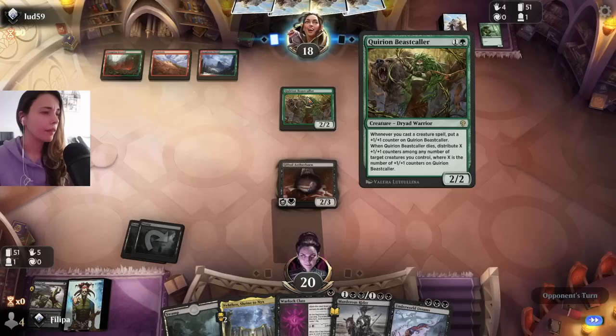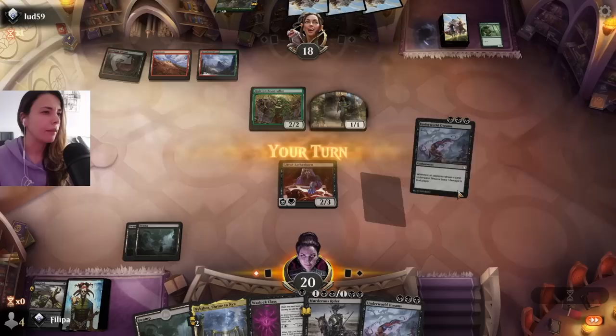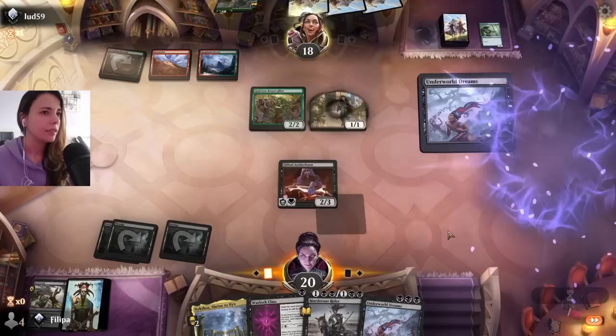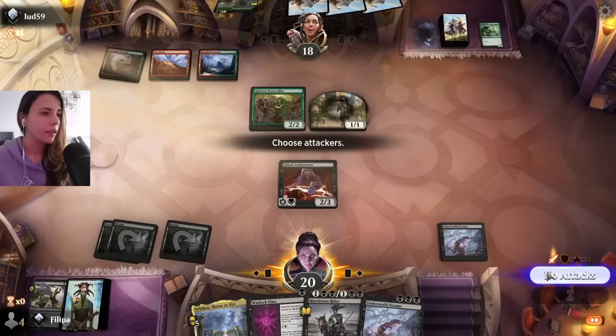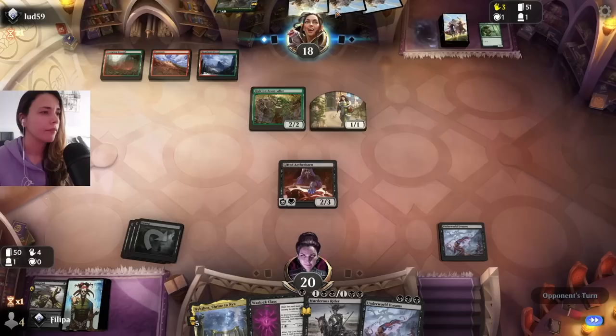Don't kill my Aetherborn! Okay, that's actually fine — it doesn't count as casting a creature spell because you cast the sorcery, right? That creates the human. So it doesn't get a +1/+1, which is pretty good for us. I'm really tempted to play Underworld Dreams because I really need to build my devotion. My Nykthos already gives five mana which is pretty good, so next turn I'll have six mana if they don't kill anything I have.